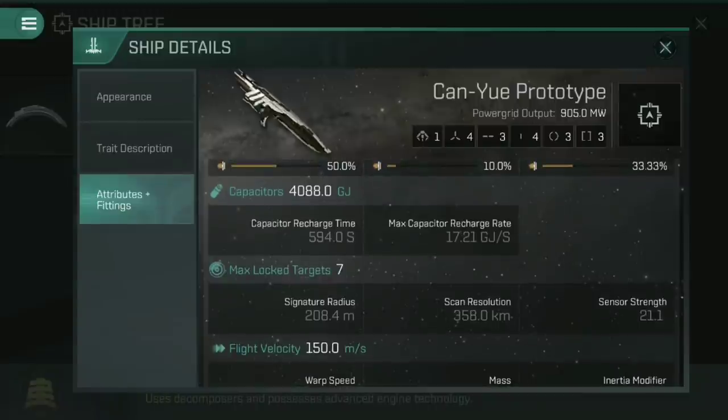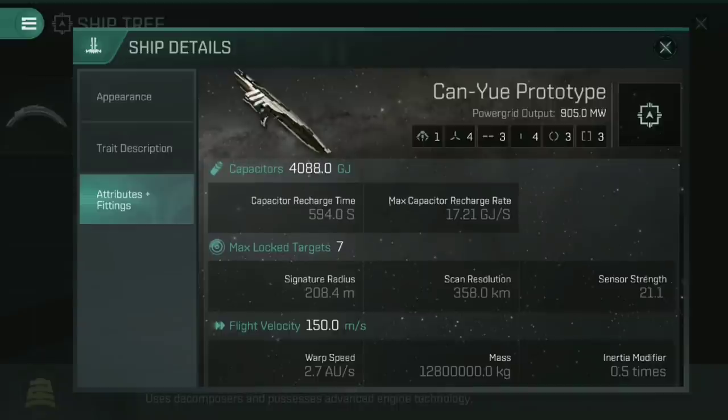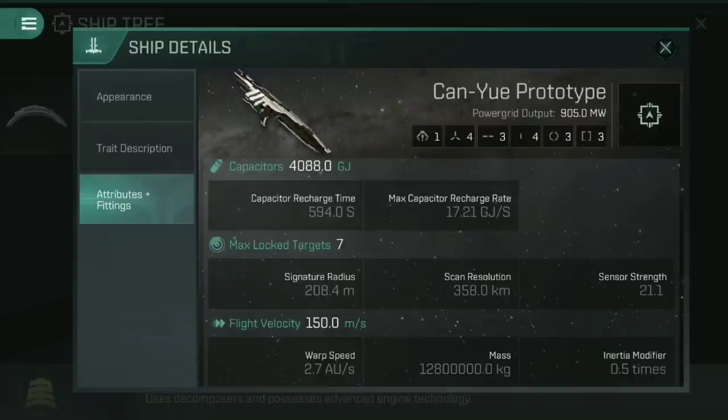Capacitors are also a little bit lower than you'd expect for a ship of this size, which does cause the ship some problems — but again, it's a prototype, it's a free ship. Signature radius is what you'd expect for a ship of this size, but the scan resolution and sensor strength are insane — almost double what you'd expect of a battlecruiser. This can lock onto frigates and small targets faster than a lot of cruisers can. Finally, it has a warp speed of 2.7, which is a lot faster than most battlecruisers, and a flight velocity of 150, which is toward the faster end of things, along with about average mass and inertia modifier for a battlecruiser.